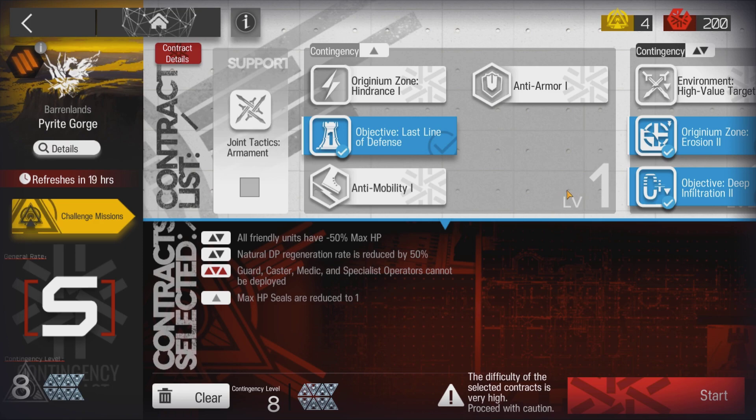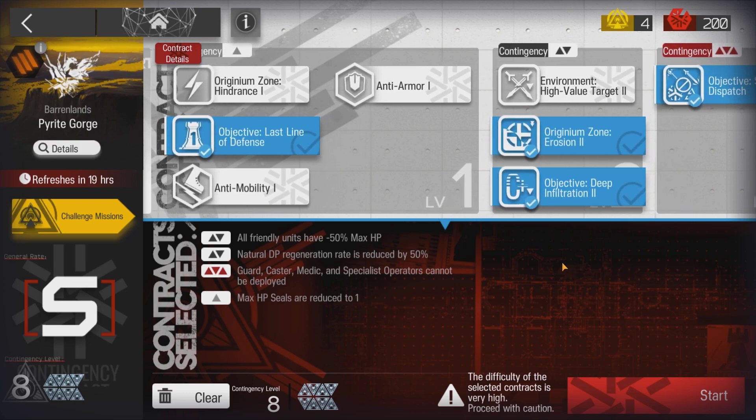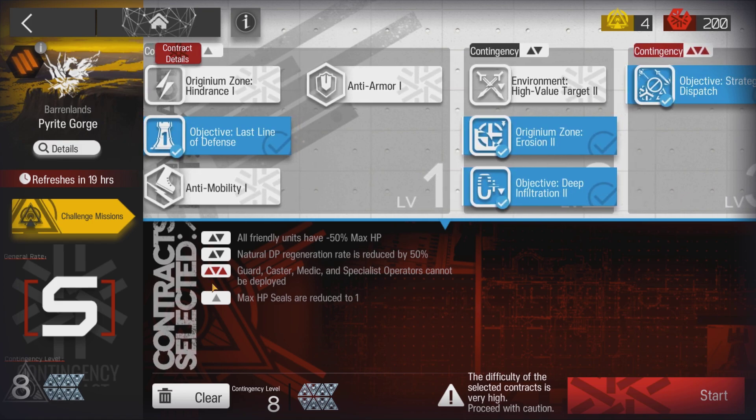Welcome to my video. This is Echogen, presenting the Low Stars All-Stars Series. The mission for today is CC4, Day 5 Pyrite Gorge Risk 8 Plus Challenge.